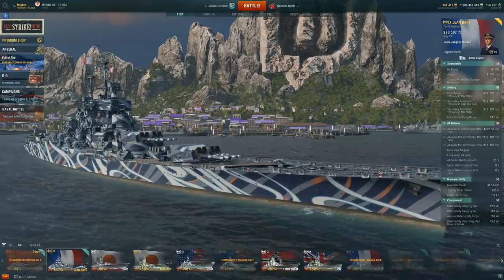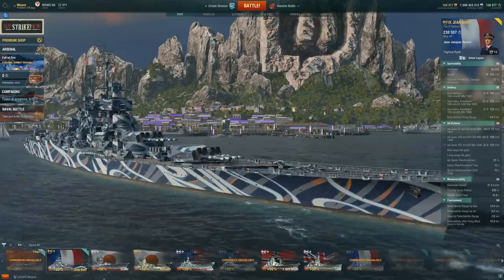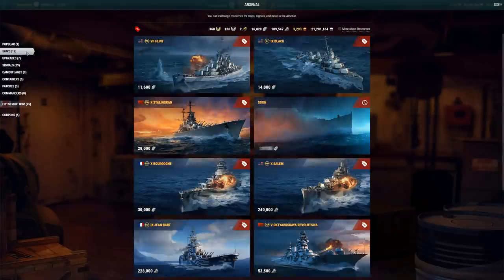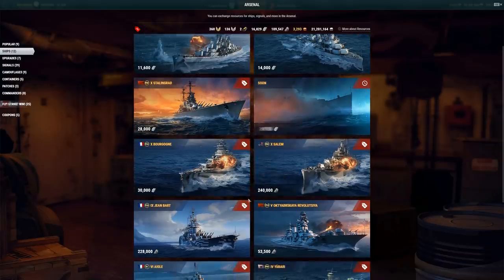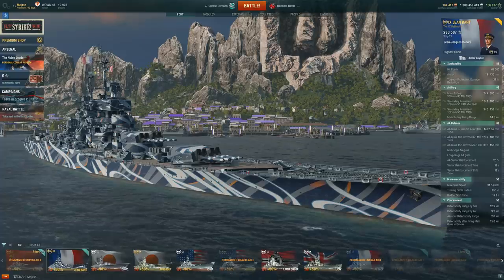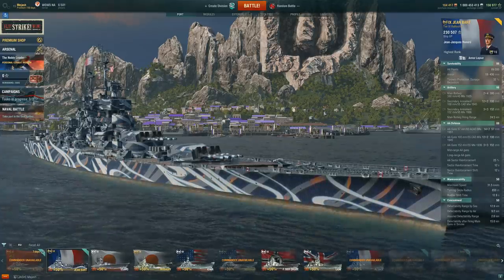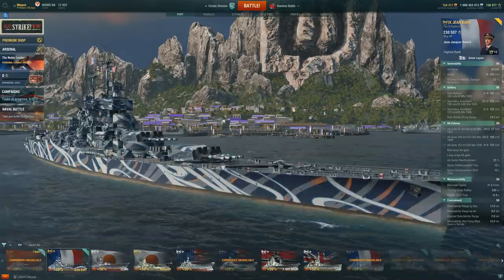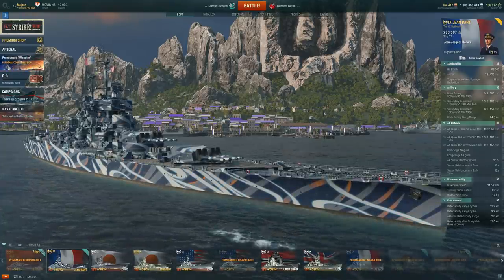It's one of the few ships you can actually get through coal in the arsenal. There are two different values on this ship. In the arsenal it has a price well into the 200,000s of coal, but you can use your coupon to save some coal and get it near the 170,000 mark. We'll also discuss the premium shop price. Wargaming has started selling tier 9 premium ships for actual dollars, but the best part about the Jean Bart is you can technically get it for free.